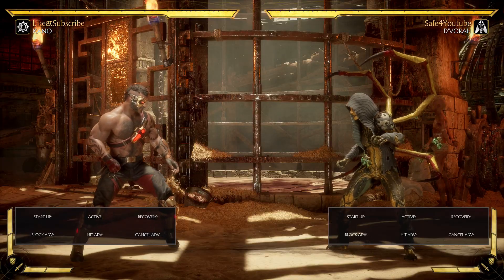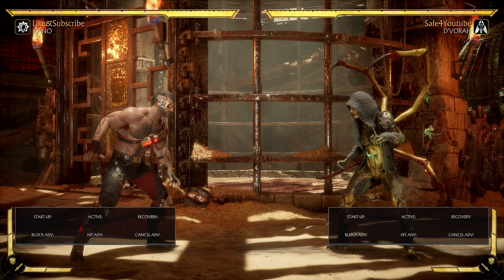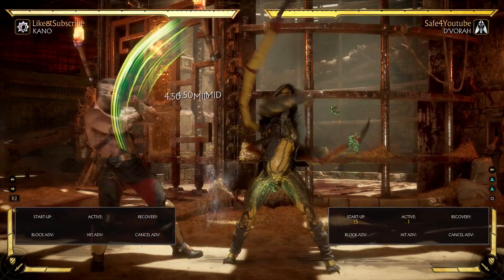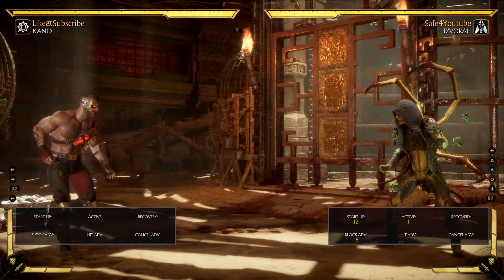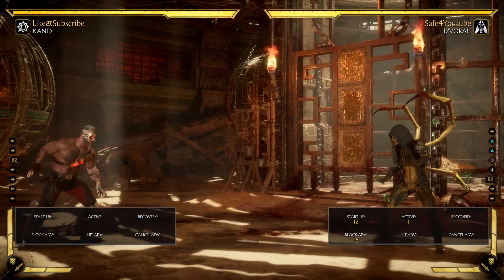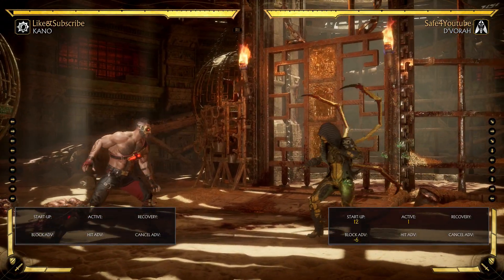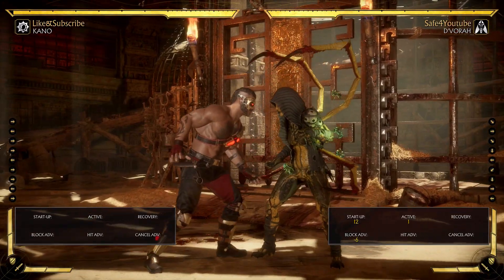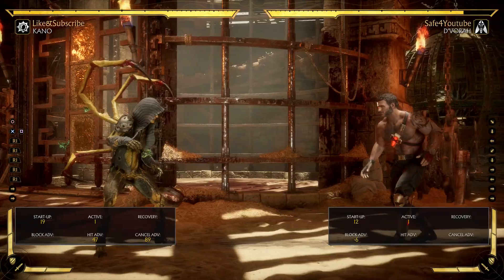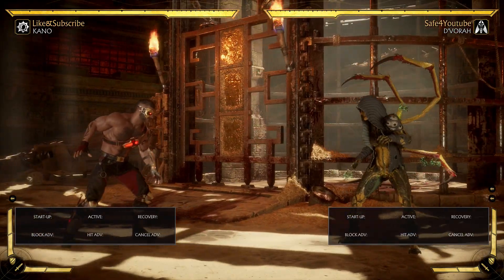I'm going to show you a very common situation in Mortal Kombat 11 — this is true for every Mortal Kombat game, but if you are newer to the franchise this is probably exactly what's frustrating you. So I'm going to block this move, and as you can see, Devorah is negative six on block. It is very clear she is negative frames, therefore it is my turn. I can do whatever I want, and if she hits a button I'm going to smack her. I'll go for my combo starter — it's safe on block anyway, so let's see how that works out in a practical situation.